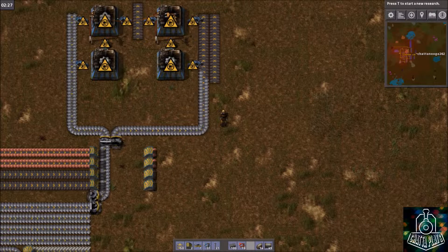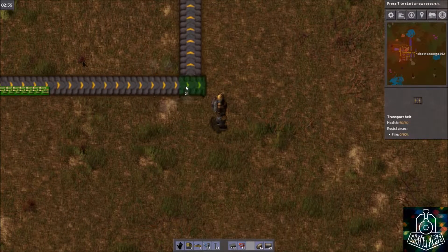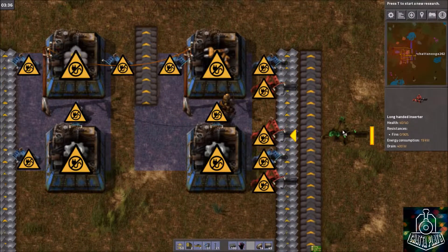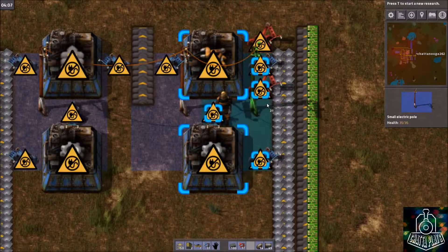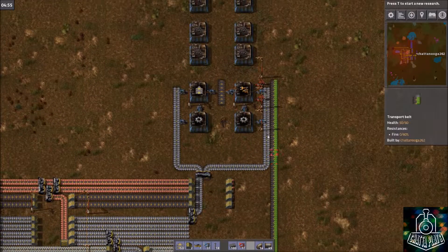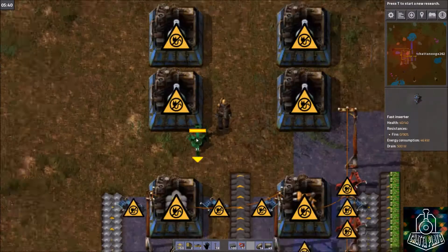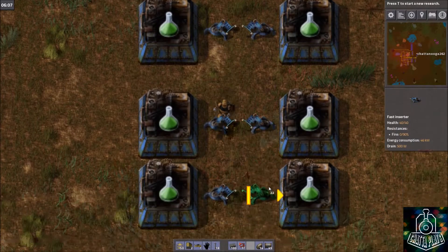That one goes up into the inside there. For now I'm just going to hook it up like this, and then later on I'll fix this — this is just for demonstration purposes so you can see how it works. We're going to need power poles there as well. These will feed into the green science factories here, so we select green science and shift-click all of these to set them the fast way. We'll have one inserter pulling in, which is plenty since these take six seconds to craft and need to pull in all the materials.